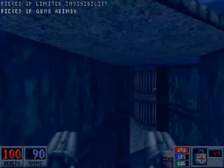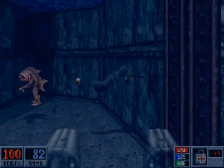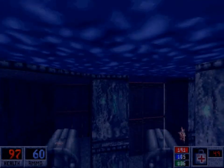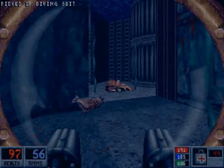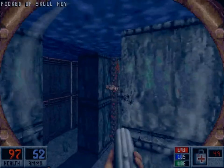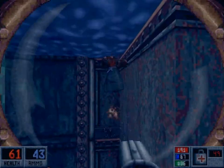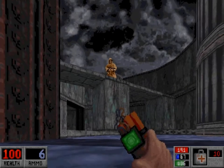We'll just equip the shotgun and the items and get to work. I also forgot the diving suit, but eh. And there's the Skull Key. I think that's all the Cultists — nobody's shooting at me now.